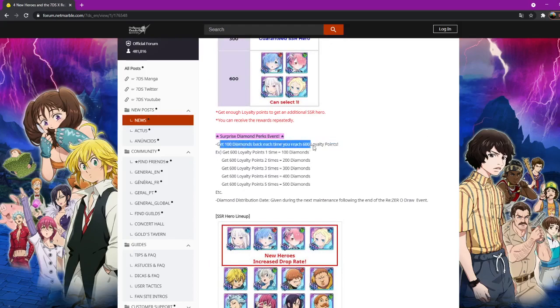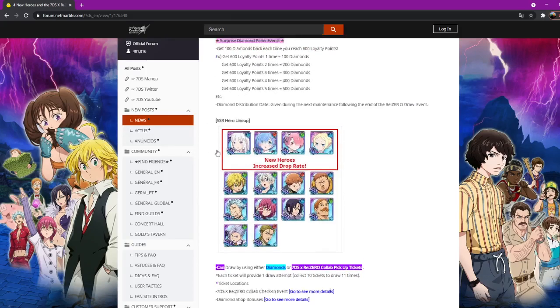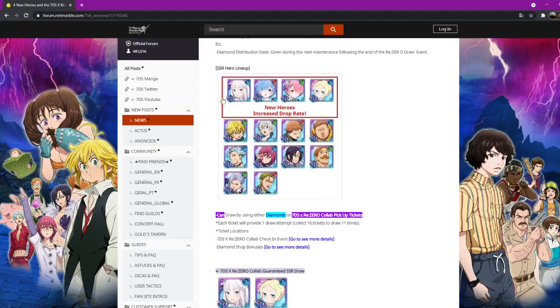The surprise diamond perks event gives you a hundred diamonds back each time you reach 600 loyalty points, which is great for me because I'm going to six-six Rim. This is going to help out a ton. The banner is not great because cloud banners are like this — Jericho will be good for the new demon, so make sure you six-six her if you're a new player.